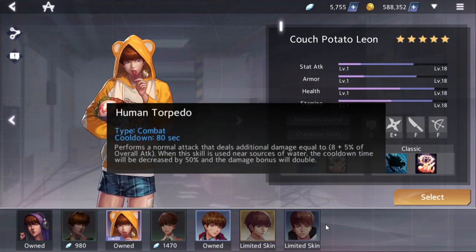He also has a combat skill called Human Torpedo. It has an 80 second cooldown. He performs a normal attack that deals additional damage equal to 8 plus 5% of his overall attack. When the skill is used near sources of water — that being lighthouse, beach, docks, and pond (well does not count) — the damage bonus will be doubled, not the entire damage. And the cooldown of the skill will be reduced by 50%, so it'll be a 40 second cooldown instead of an 80 second cooldown.